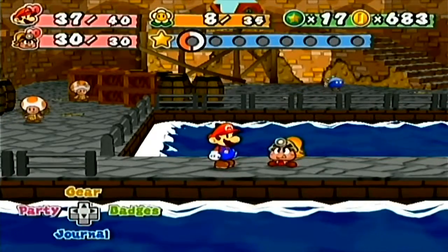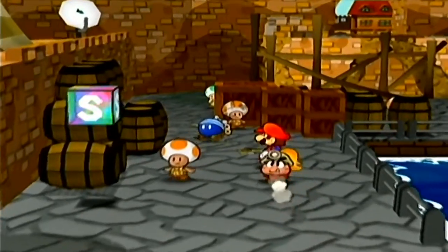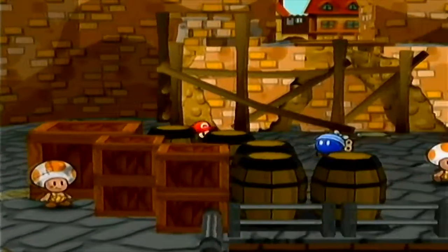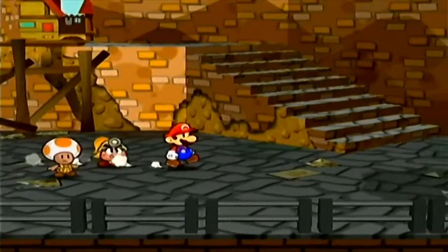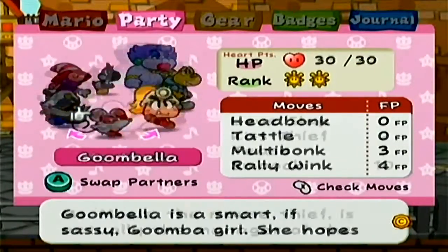Hello, everybody. This is Nintendo 14. Paper Mario: The Thousand Year Door. In the last part, we defeated the vile Shadow Queen and restored balance. Well, it was balanced before that, but we saved it, darn it.